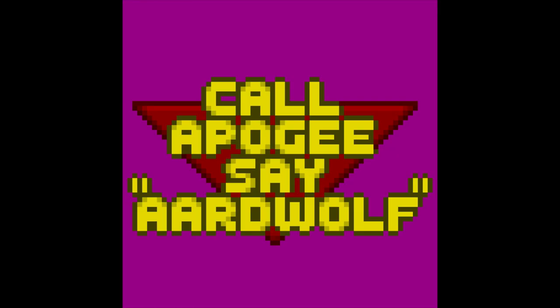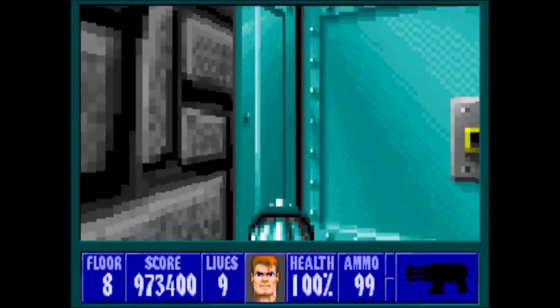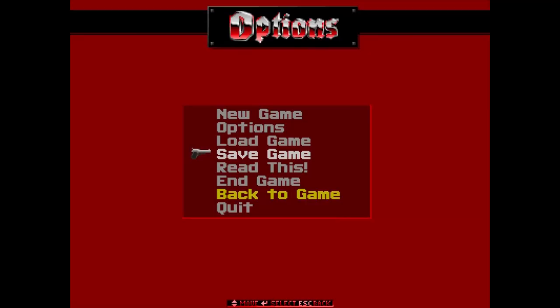Then there was the infamous Ardwolf sign hidden in the eighth floor of Episode 2. The sign was originally going to be part of a contest Apogee had planned, but due to people hacking the game early on and finding all the secrets, they decided it wasn't a very fair contest. Nevertheless, the sign was left in the game and they ended up receiving Ardwolf phone calls for years. Once you've reached the end of an episode, you're promptly killed off by a boss, so make sure you save your game beforehand because you lose all your weapons when you die.